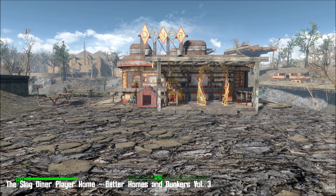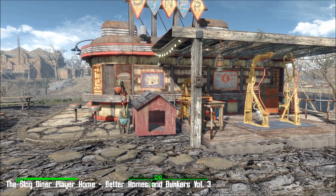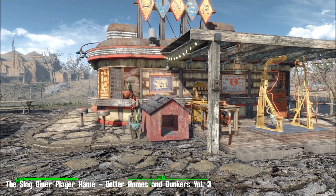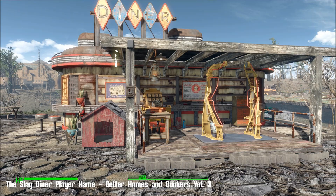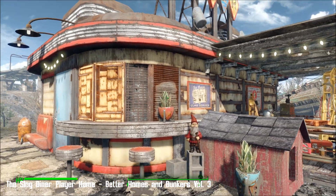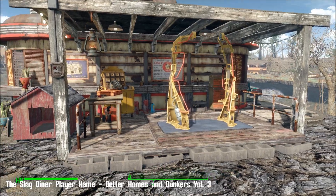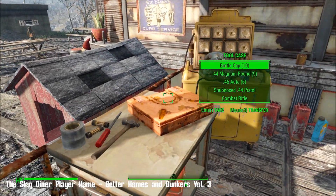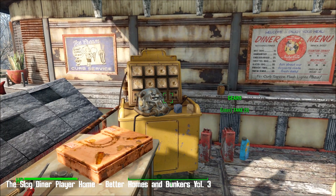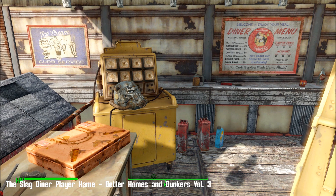So this place, as you can see, it's a diner — or was. It's now your player home. It's amazing. You have to unlock this settlement, the Slog, first and then you can have it. There's so many features. I've got my exterior and interior lights on — you can turn them on or off as you wish. There's a doghouse out here, power armour, and things to take all over the place, inside and out. Oh man, there are never enough gears or screws in the world.